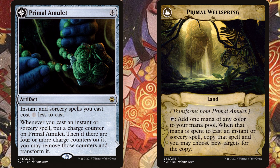Another way to cast multiple spells in a turn, or just over the course of the game, is with cost reducers. Primal Amulet is probably the best one — it helps you cast multiple spells, plus the backside is a really great way to double up on a finisher in the late game.